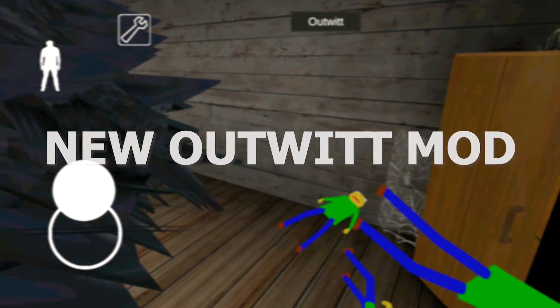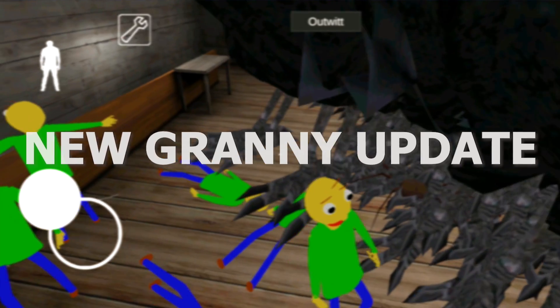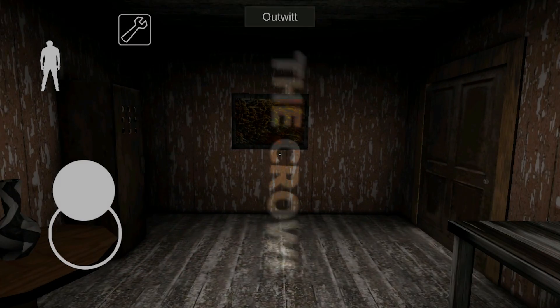We have a new outwit mod where we can go and mess with new Granny's 1.7 version items. For example, the new pet — the crow. And there is a small twist to this amazing mod.